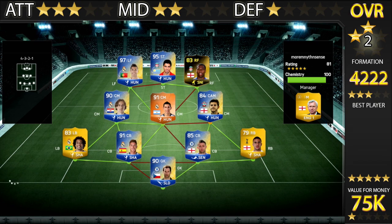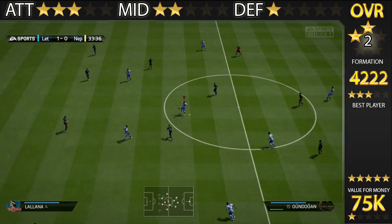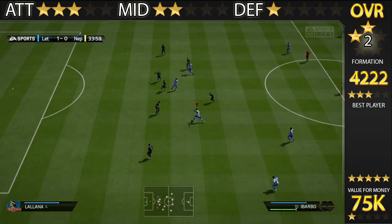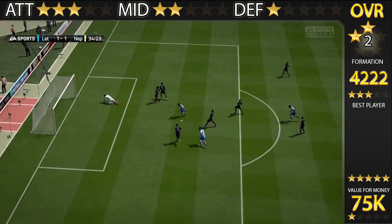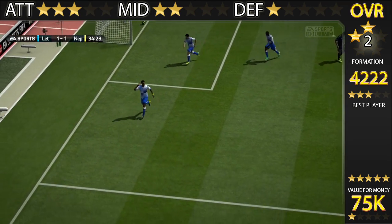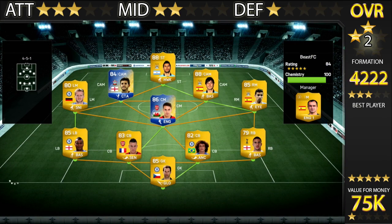As we go into the gameplay, I just want to cry. This team was shocking — I don't know what the problem was. After looking back at the team, I would assume it was the work rates of the players, because three of the four defenders have got high attacking work rates, the two CDMs have got high attacking work rates, and the two CAMs have got medium attacking work rates. So in general, this team was just all over the place. I've given it a two-star rating.